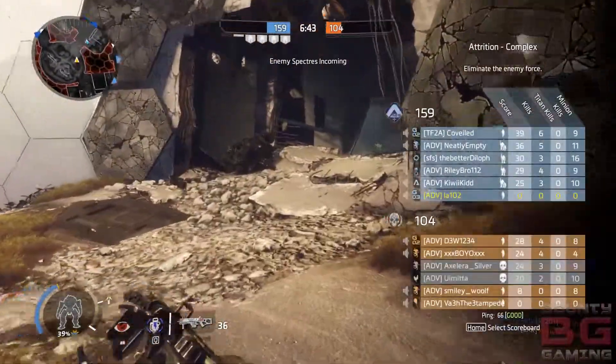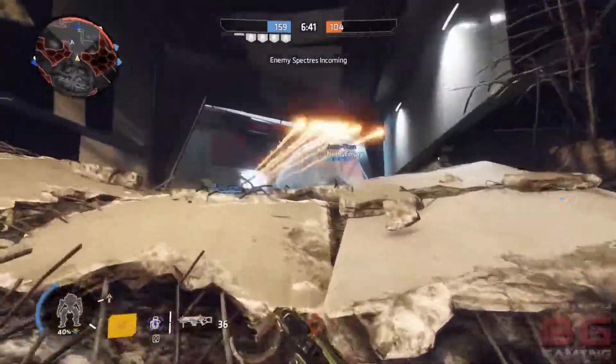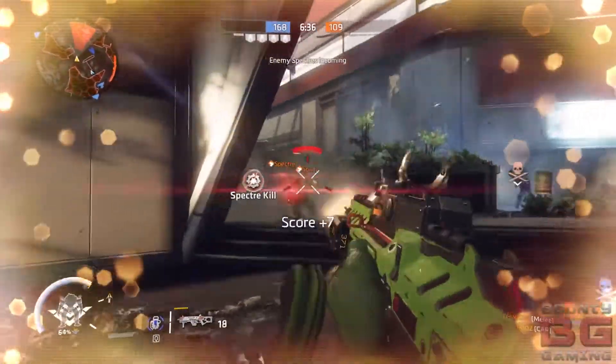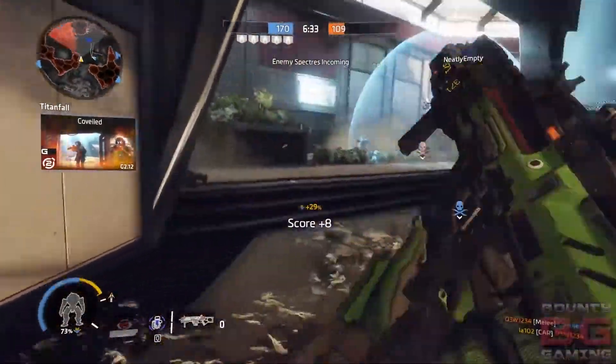Hey you guys, what's going on? Bounty here. You know what we're going to be doing. Look at the score there — we've got 165 for the blue team, 109 for the enemies, and this is a backfill game.